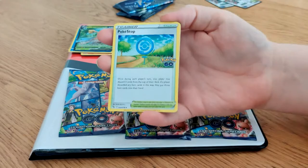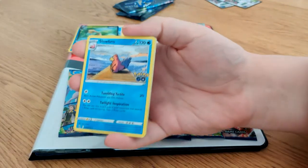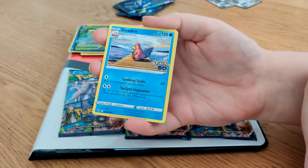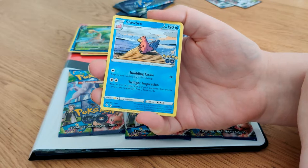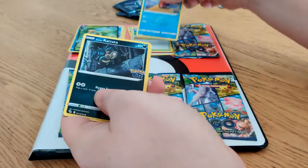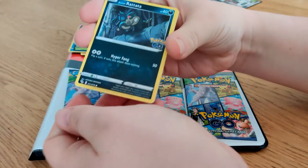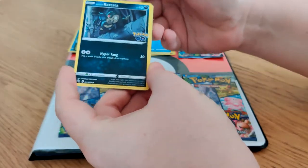Pokéstop — which thanks to me, we live on top of. I've nominated a local landmark that happens to be in range of the house. Slowbro, you may recall. Definitely, I like this artwork too. Alolan Rattata, which pairs rather nicely with the other rat. Just reminded me about the rat today.